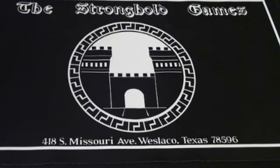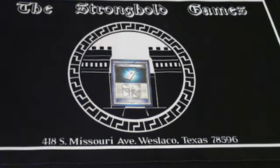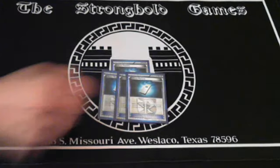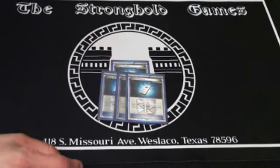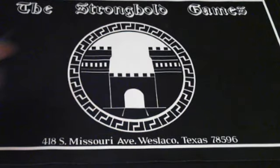Your other engine is of course the Colress Machine. What that basically does is let you search out a Plasma Energy and attach it to your Pokemon. You run four of those, of course, with Lugia EX in play. If you have a Double Colorless and two Colress Machines in your hand, you pretty much get your first 120 damage on the first turn. It's a quick way to soup up your attacks.